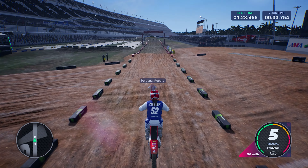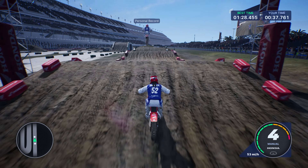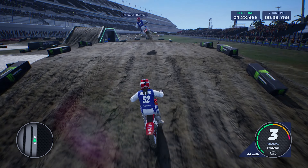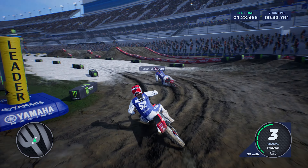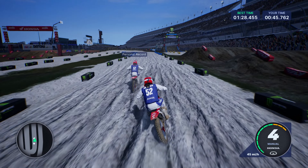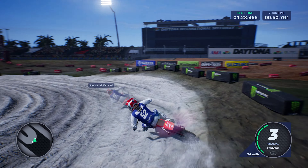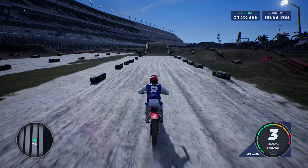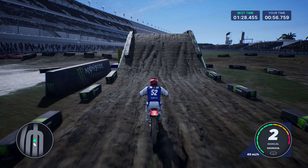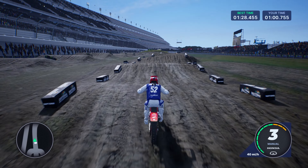Webb led the race for a long time, so you think maybe he's going to be able to hold on. But in the case of Tomac catching and passing him, Webb missed a shift after the finish line jump, clicked into neutral, and that ultimately cost him. It seemed like Eli had a little bit more pace in hand, and by the time the mistake happened, Eli was able to stretch it out — but then Webb clawed it back.